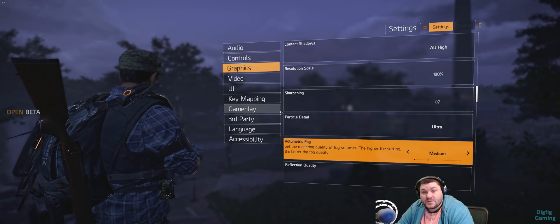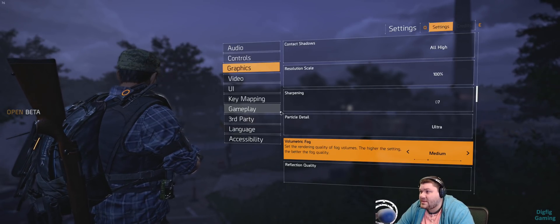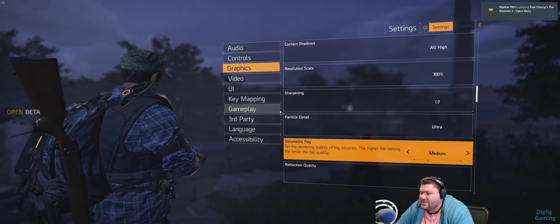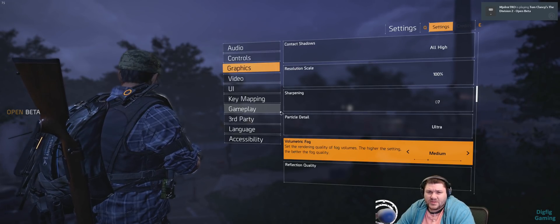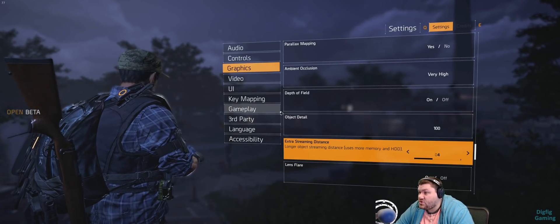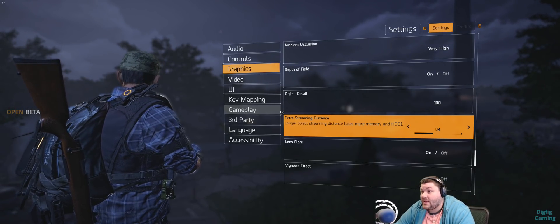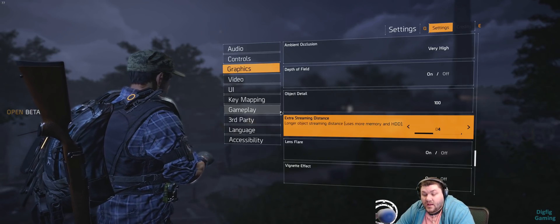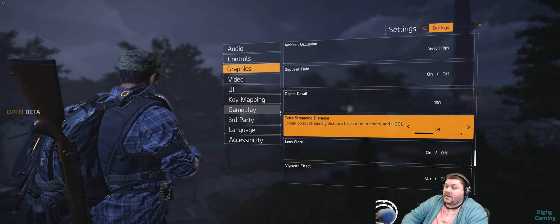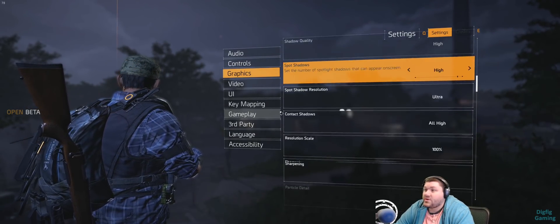Hopefully Ubisoft and Massive fix some of the FPS issues and optimize the game a little bit more so we can start cranking more of these things up. But other than these four settings, everything I have is turned on to max except for sharpening — I keep that at seven because I've heard rumors that it helps with some of the stability issues, and it was the same way in The Division 1, so I just do it out of good practice. Now, going all the way down to extra streaming distance: if I turn this above four and walk, my game starts to freak out. I'm not sure why — it could be memory related. But I set this to four and I'm sitting at about 70 to 80fps.